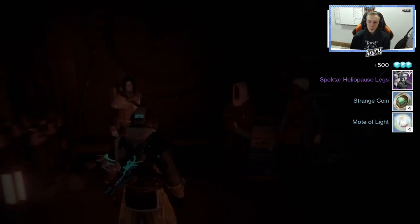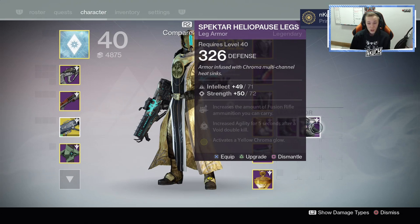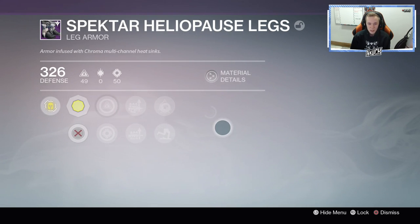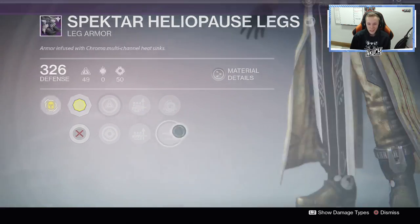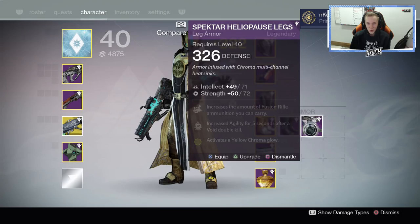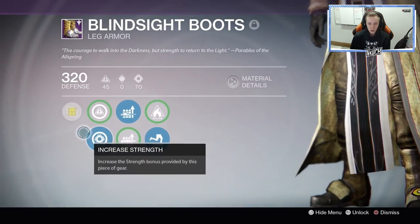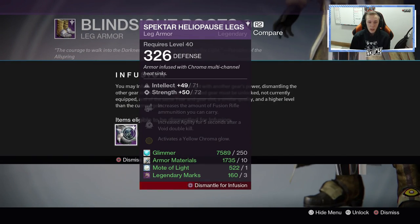We get Spectar boots. Not too bad, let's take a look at what they are. Intellect Strength again — this is exactly what I want. So please give me sniper ammo. Bro, don't do this to me. I lied — I'm speaking too early. At least it's giving me good light, that's all I really want.